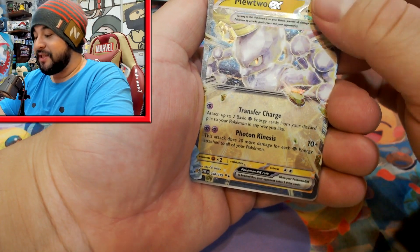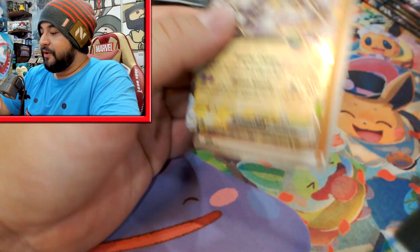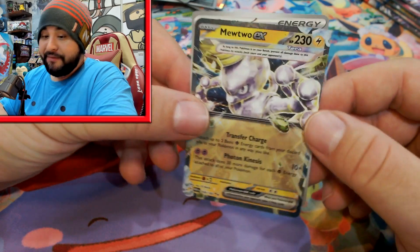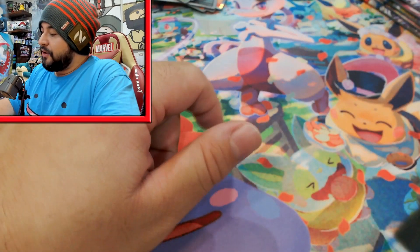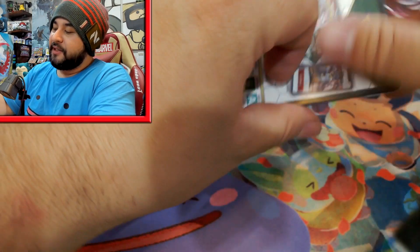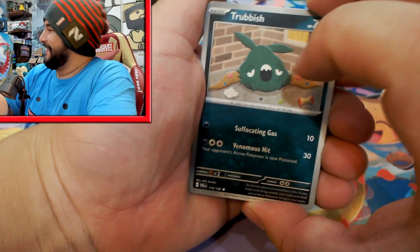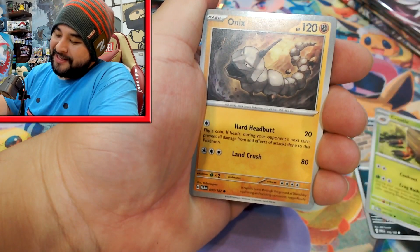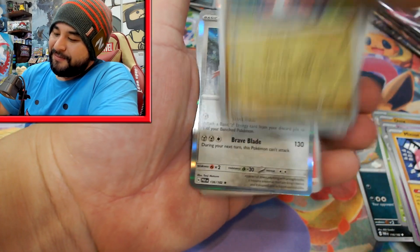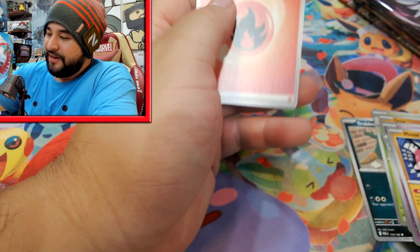We get a Mewtwo EX, which isn't too terrible — it's a relatively good card people are using in competitive for their Miraidon decks. We still have quite a few packs to go in this box, got five, so it could turn around completely. Opening these right now kind of solidifies my stance on ETBs and product in general.